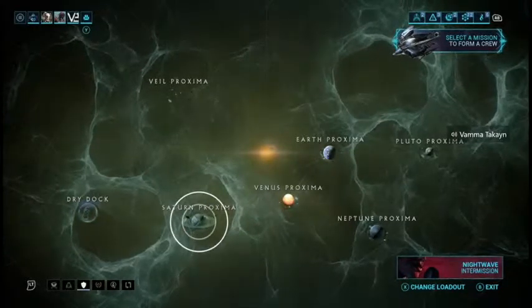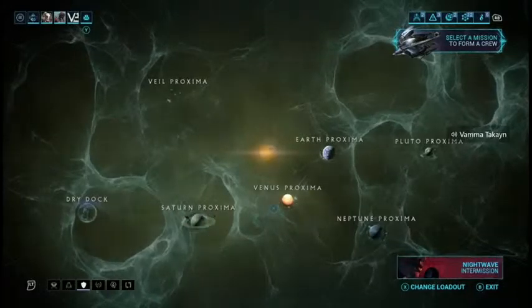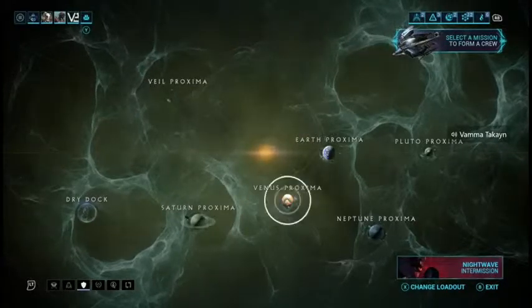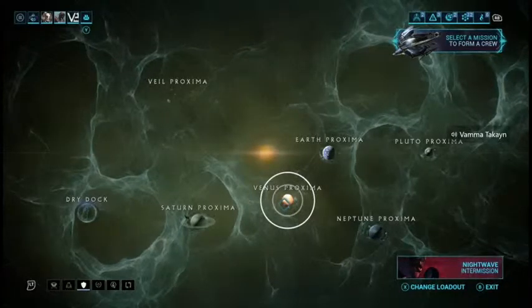For Grineer skirmish missions: kill cruise ships, kill fighters, disable POIs. On Corpus missions you also have kill fighters, kill cruise ships, and disable POIs, but they also added void fissures into them, so now you can unlock relics as you kill enemies.